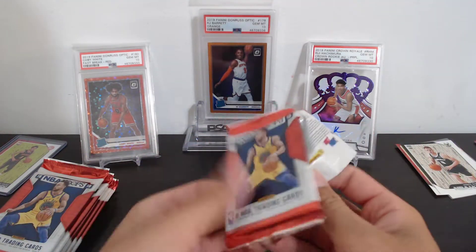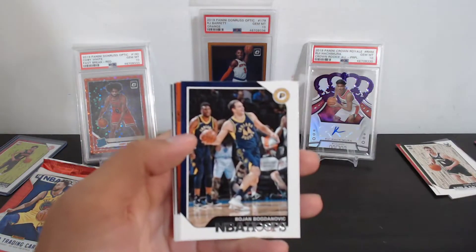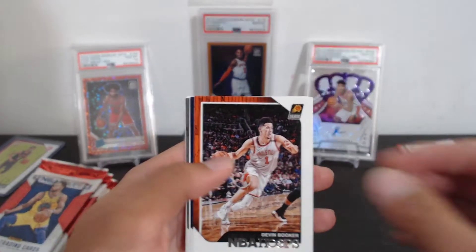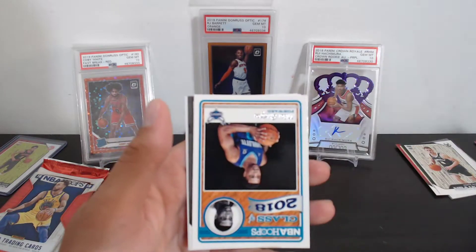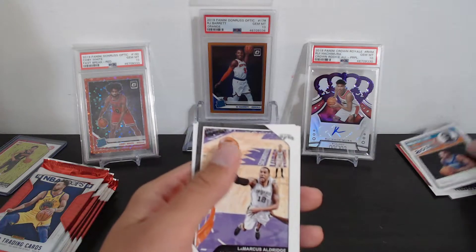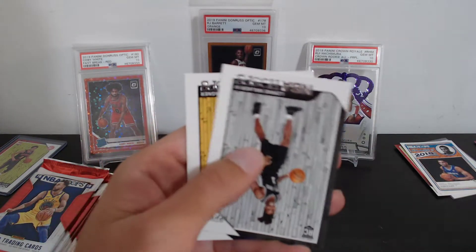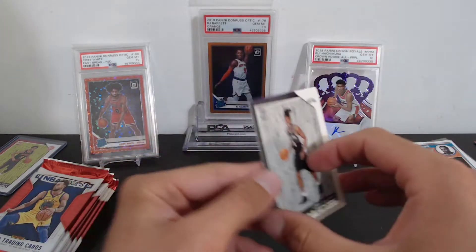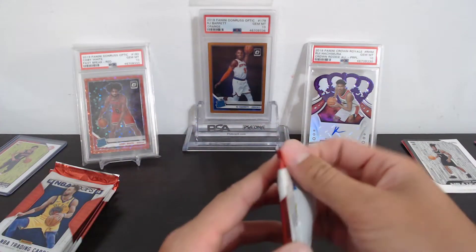Steph Curry — cover boy right there! Pack six: Damari Caro, Bojan Bogdanovic, Devin Booker, Royce O'Neal, a Class of 2018 Miles Bridges insert — nice little insert there — LaMarcus Aldridge, Lonnie Walker, and Moritz Wagner. Three rookie cards in that pack, that's what you like to see out of a single pack.